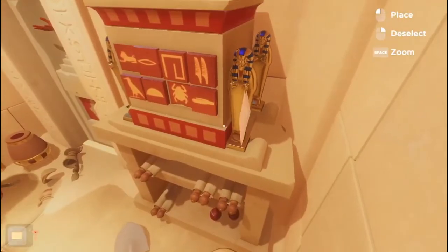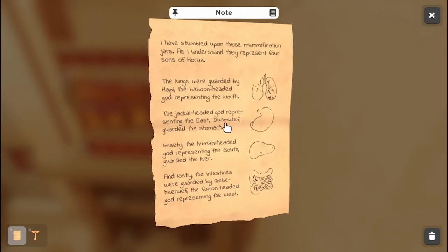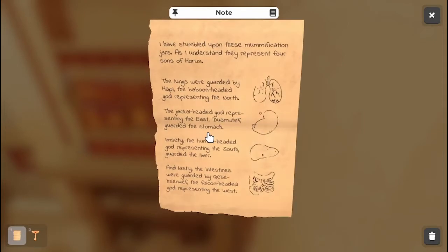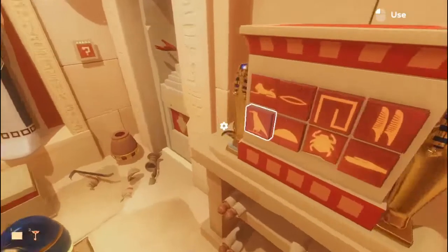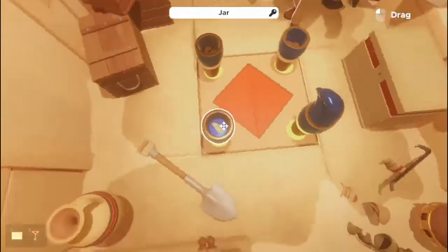Nothing so far. I have stumbled upon these mummification jars. As I understand, they represent the four sons of Horus. The lungs were guarded by Hoppy, the baboon-headed god, representing the north. This direction — that's why we needed the compass. North is this corner, so the lungs go to the north.